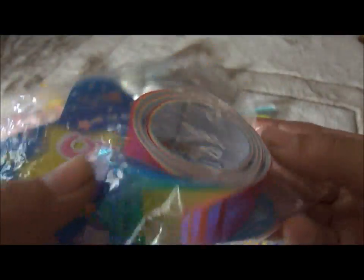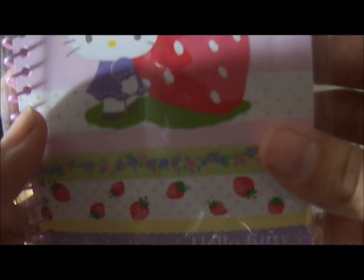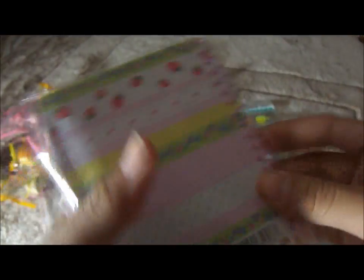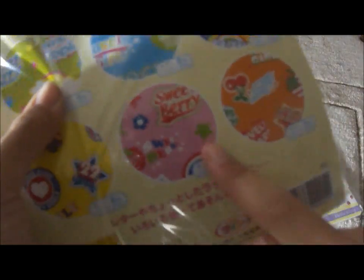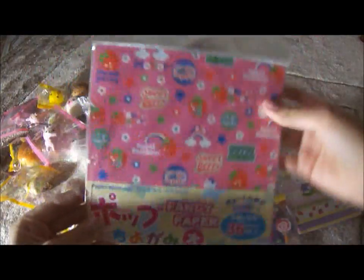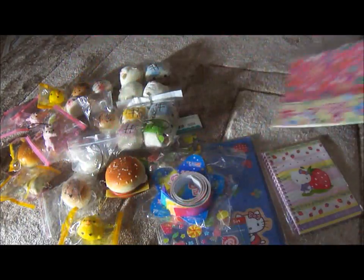I also have some Lucky Star paper, which I never learned how to make, even though there are instructions in the back. They're rainbow colors and a shimmery type. I also have a Hello Kitty notebook — Hello Kitty with a giant strawberry. I have some origami paper; just tell me which designs you want. There are six of each, though I might be missing a couple. They're pretty big, bigger than the size of your hand, so you can make some pretty big origami stuff.